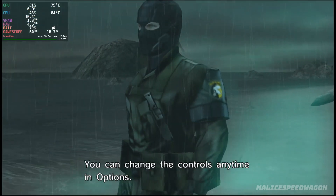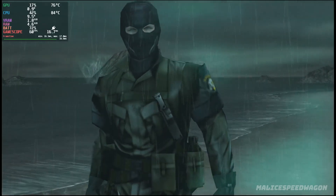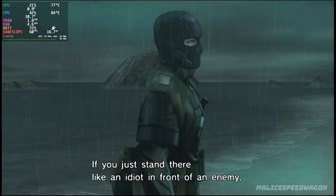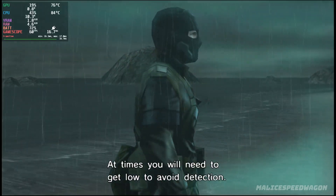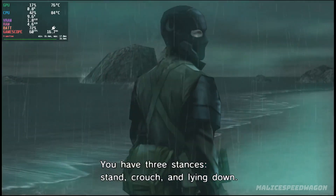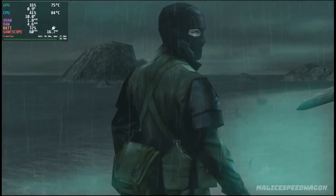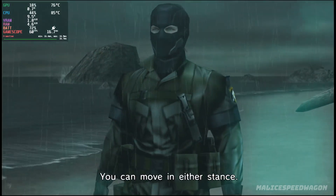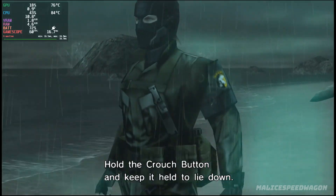You can change the controls anytime in options. Go with the method that works best for you. Next I'll explain how to change stances. If you just stand there like an idiot in front of an enemy, you might as well kill yourself now. At times you will need to get low to avoid detection. You have three stances: stand, crouch, and lying down. To change stances, use the crouch button. Tap the crouch button to change between standing and crouching. You can move in either stance.